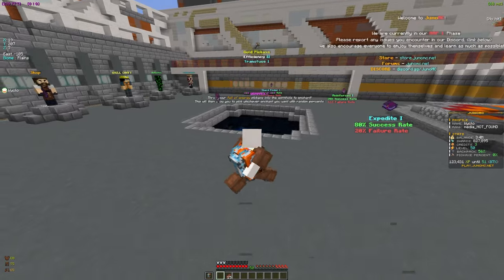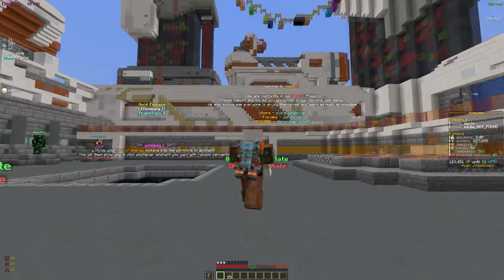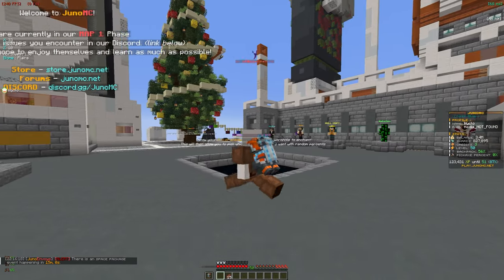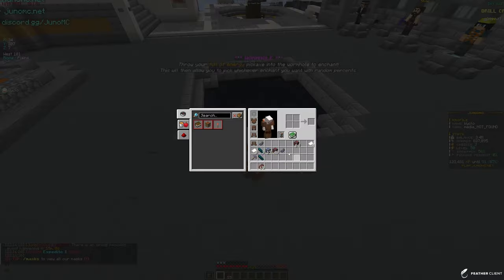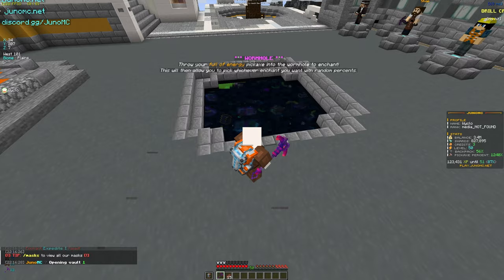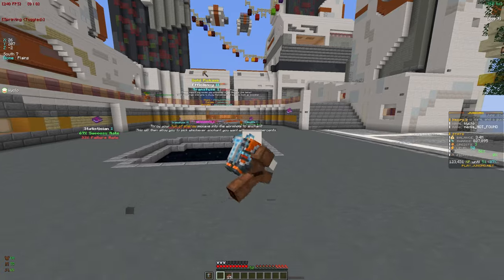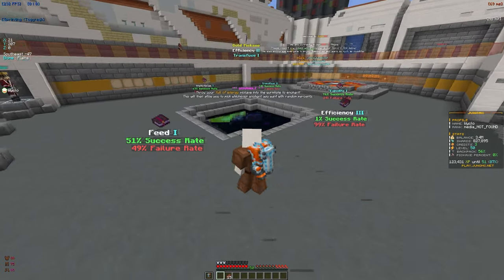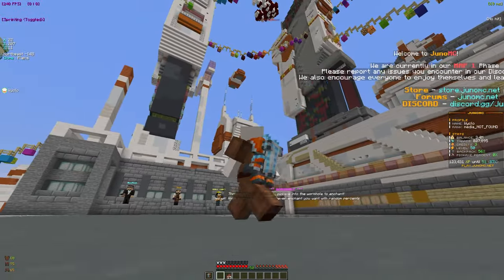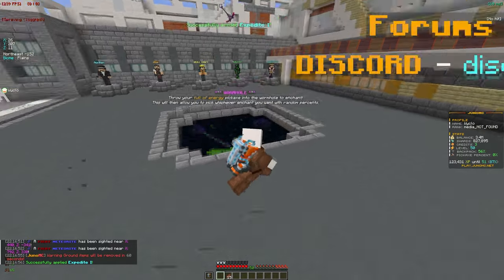There's Expedite 1 which is pretty good - it has a random percent chance to help us mine even faster - but it failed, that's unfortunate. I have about 10 million energy in my PV which is insane, that's going to be a ton of enchants. We're seeing a lot of 1% rolls which is pretty unlucky. Third attempt at Expedite 1 at 76% and it looks like it did apply this time - we'll take that.